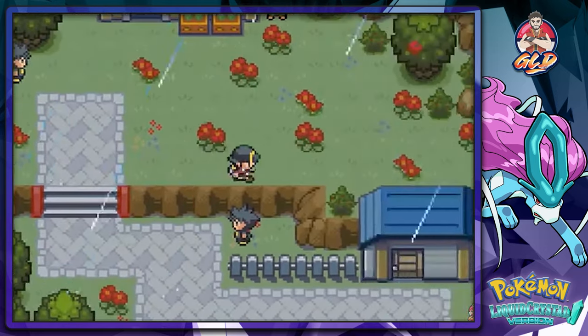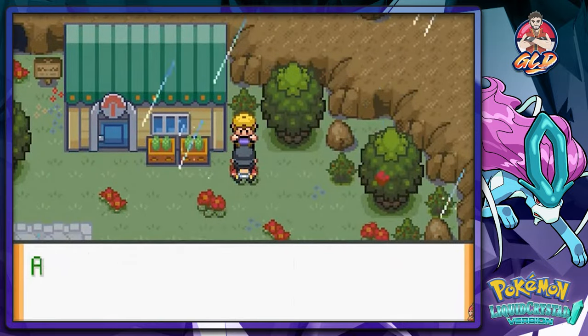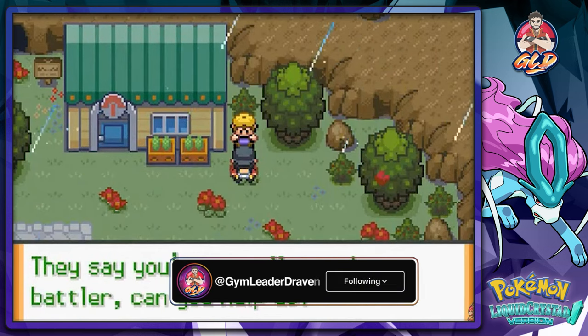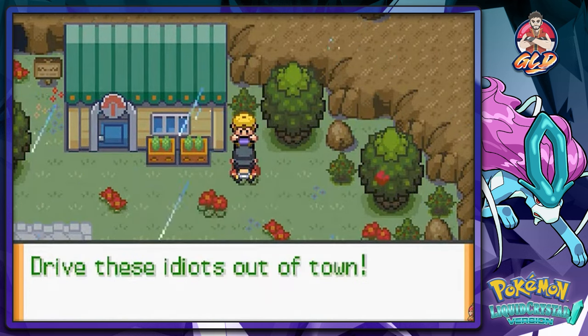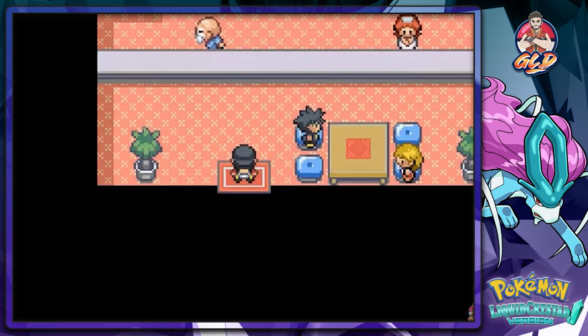Now we're super charged, just doing this whole thing. Someone says: 'Hey, aren't you the Johto and Kanto champion? They say you're a really good battler - can you help us drive these guys out of town?' Yes I can! Let's go ahead and talk to this guy.